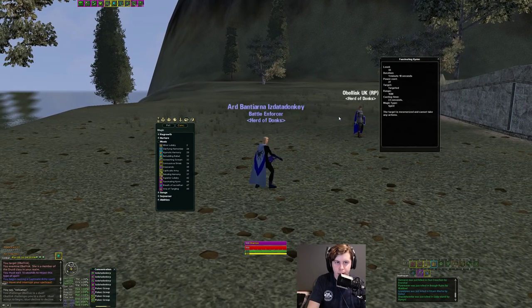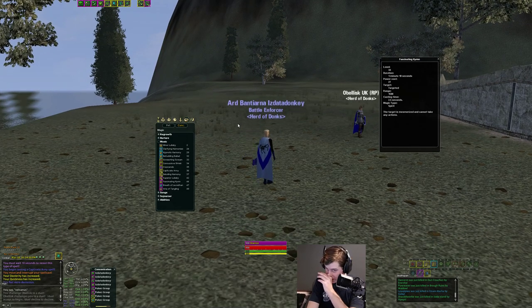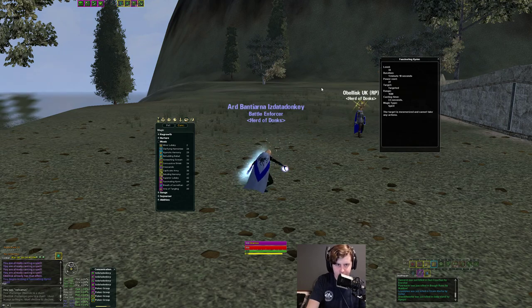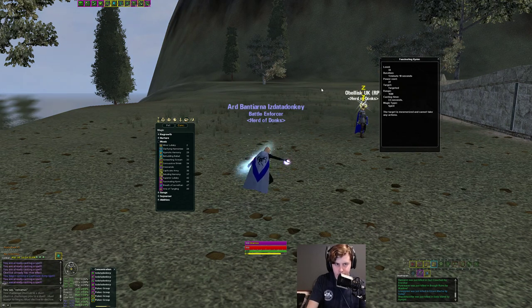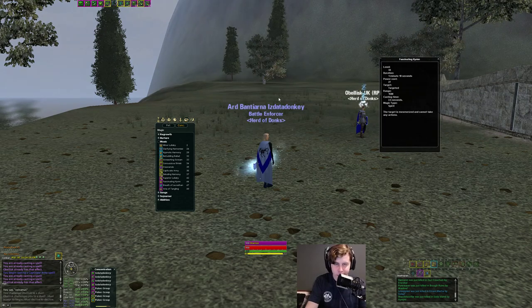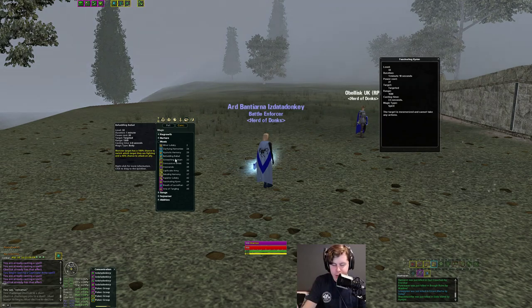Let me show you the AoE Mez three-second cast time versus the single target Mez. I'm in King's Gear with Bounty Jewelry, not a proper template, but this gives a rough gist of the difference. The single target Mez is just a lot faster. It's also a little longer duration. If you're mezing a Det 9 Stoicism tank, you'll definitely want to use that single target Mez because those extra 9 seconds make more of a difference — it'll add another second or so to their Mez after all the debt and Stoicism is applied.